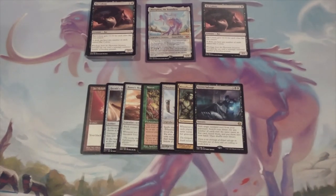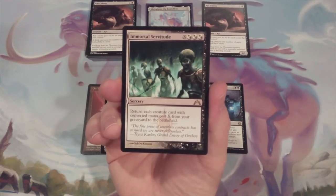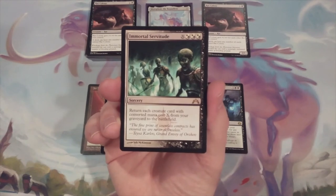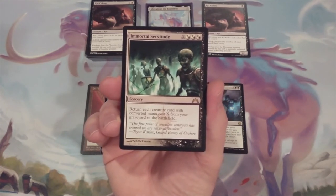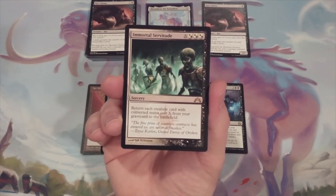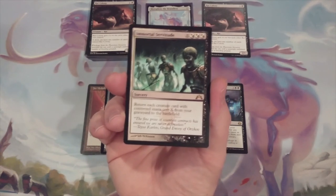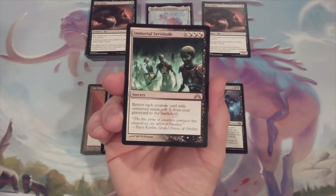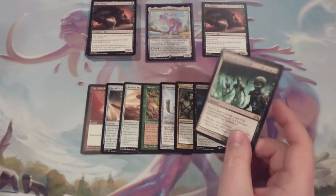Similar to Bloodbond March, we're dealing with Rat graveyard recursion — but it's not exactly the same thing. We're going to include a copy of Immortal Servitude, a sorcery with Orzhov hybrid mana originally from Gatecrash. It says: return each creature card with converted mana cost X from our graveyard to the battlefield. Rat Colony has a CMC of two, so for a combined five mana, we can return every single Rat Colony from our graveyard right to play. We could include Living Death or Patriarch's Bidding for five CMC, but we're going to eschew that — we don't want to help our opponents flood their battlefields with creatures from their graveyards. So we'll stick with Immortal Servitude and bring back all of our Rat Colonies.